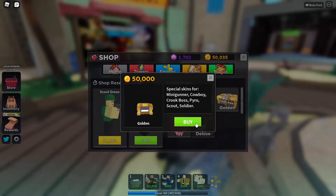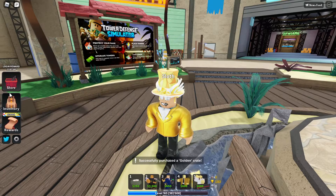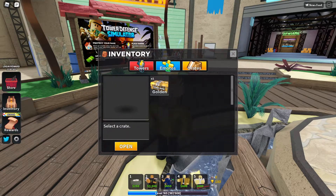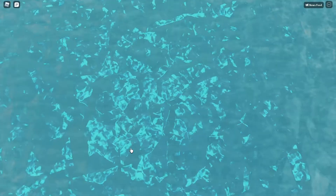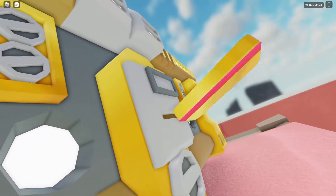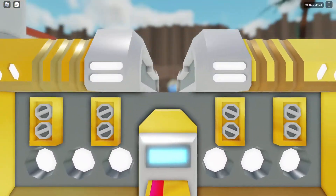Let's buy the golden crate. I'm so poor now. Okay, I'm gonna open it in three, two, one — I'm closing my eyes.